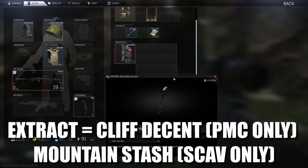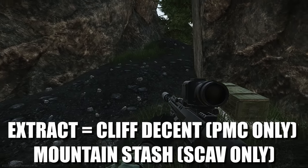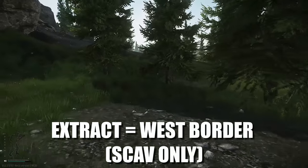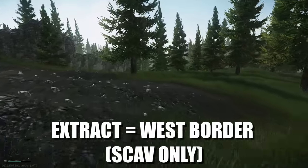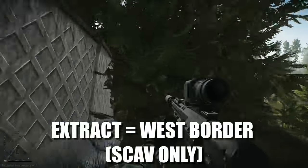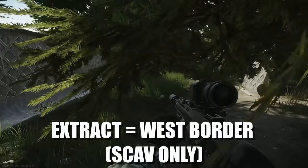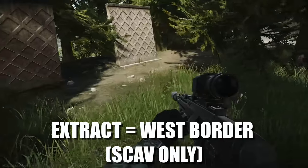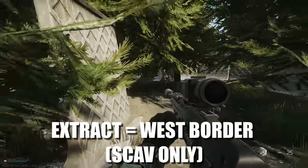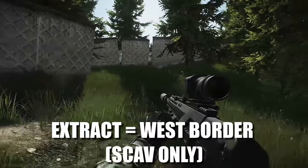You will need a Red Rebel Ice Pick — I have a link in the description and in the top-right icon on how to get it, as well as paracord. The next location is West Border, which is quite a distance away — just follow this wall on the left-hand side and you will reach it. Here it is. This is a scav-only extract, and also a spawn point, so bear that in mind. The way you can tell it's the extract is the wall runs in a straight line, then curves inward in a little indent and comes back out, and there are these concrete walls — the extract is just behind there.